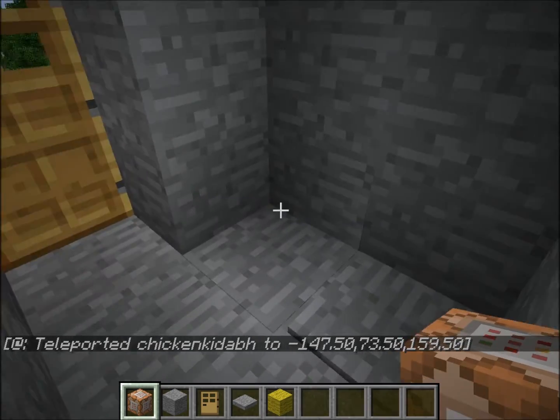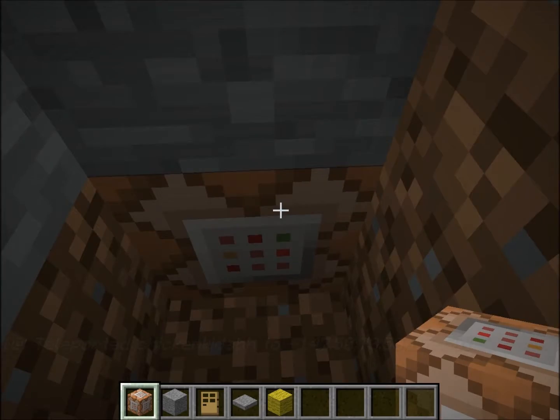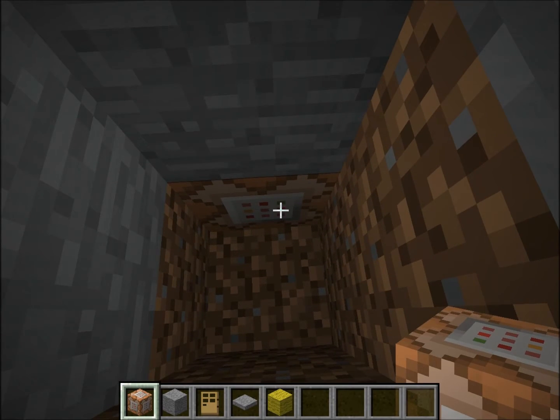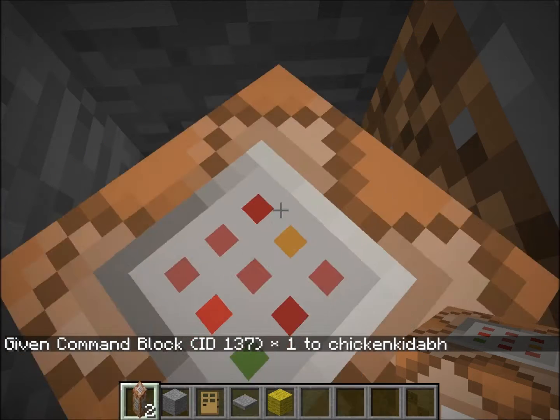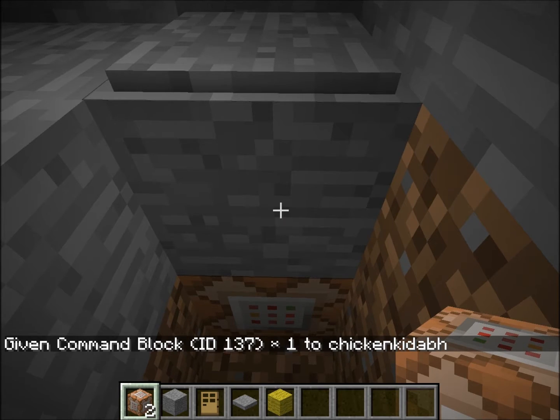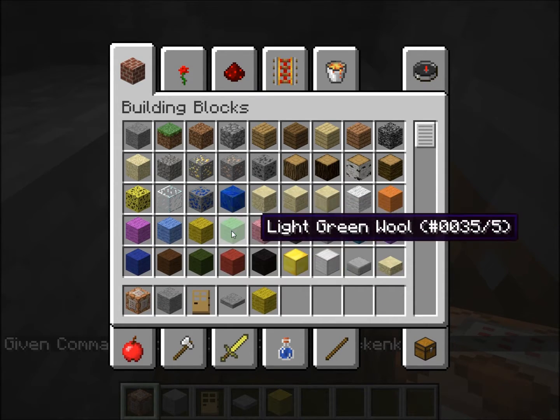Basically what you do is put a command block down, which you can get by doing item 137 and you can use your 1 key. There you go — that's giving you a command block if you don't know how to.